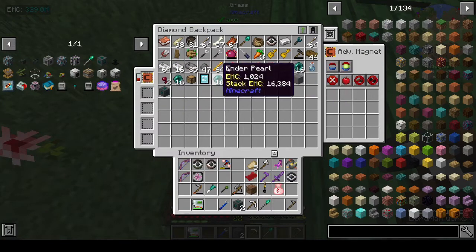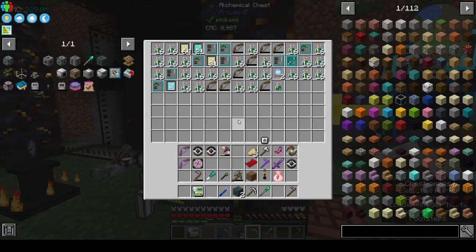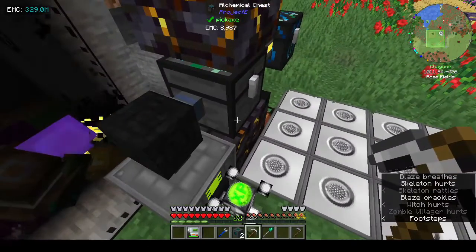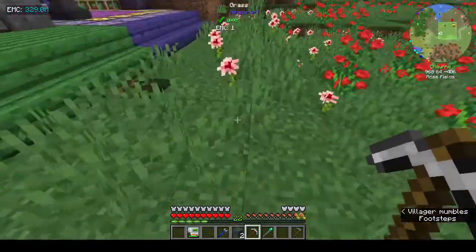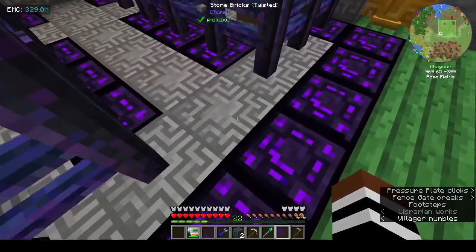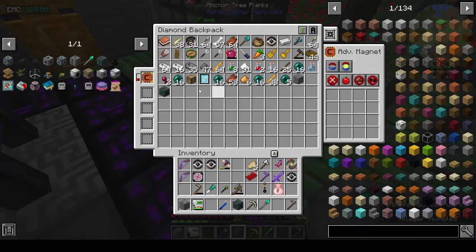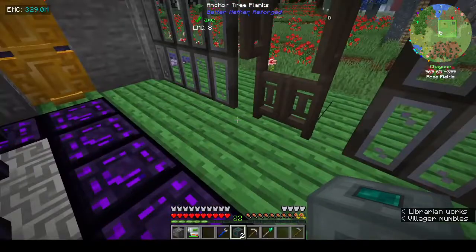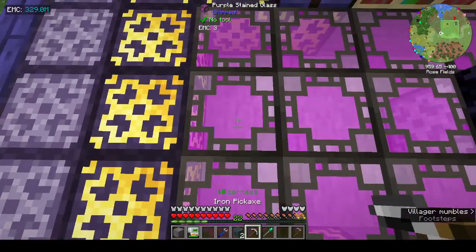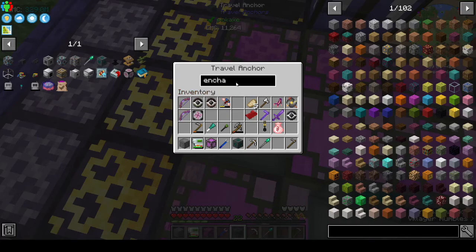Let's turn this off for a second. Oh, this is all stuff from the mob farm. Why is this overflowing? Let's put the dirt back here. Put a travel anchor here - there's one in my backpack, yes. And one on this side. Pity you can't color them. Oh, they retain the name - that's good. So this is our enchanting area.